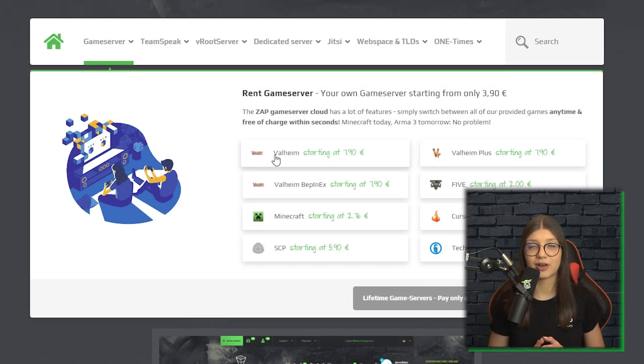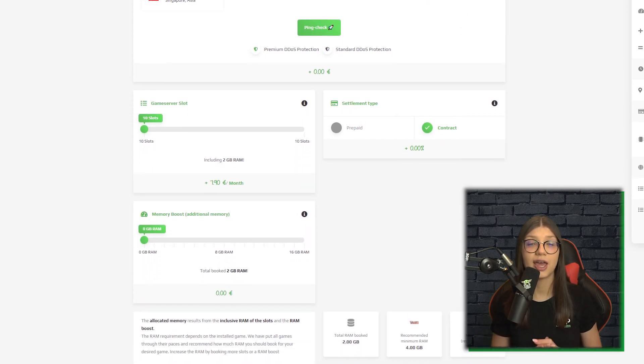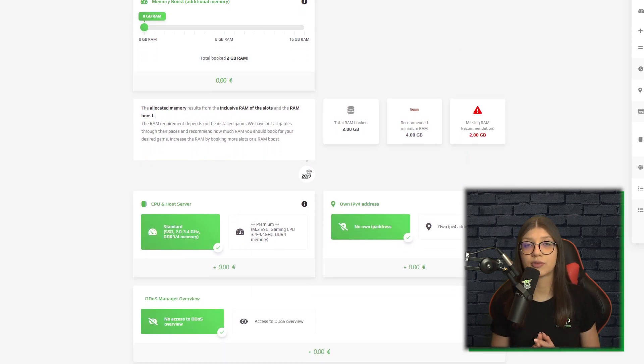Now simply navigate to Game Cloud Servers and select Valheim. Here you can configure your server to your liking, like CPU, RAM, location, and also IVP4 is important if you want to protect your server from DDoS attacks.